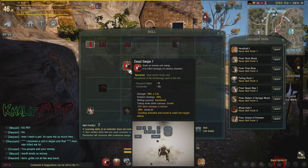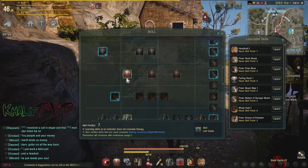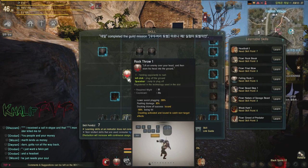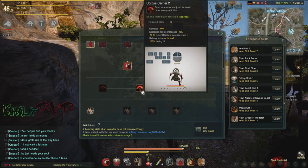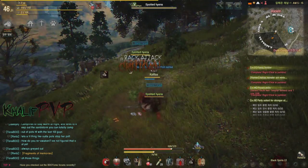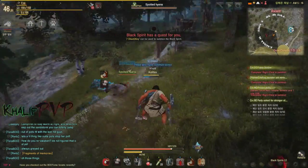The other two grabs — Dead Swipe and Rock Throw — both need to be hotbound to your bars; I don't think there's a skill combo for them. Dead Swipe: you grab your opponent and spin around three times — the spinning is AOE, so you're doing damage to nearby enemies too. Rock Throw: you grab them and can run around holding the opponent, so in PvP you can grab your enemy, run back to your allies, and slam them down. The fourth grab is a combo — during any grab, hit Spacebar to launch into the air and land with AOE damage at your landing point. Those grabs are awesome, especially in PvP.